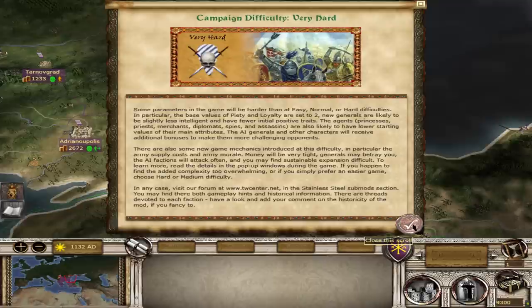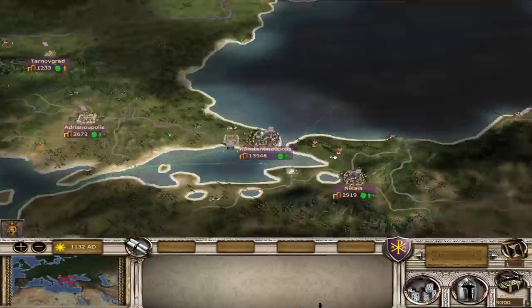Campaign difficulty — very hard. New game mechanics: army supply cost and army morale, money will be very tight, generals may betray you, AI factions will attack often and sustainable expansion will be difficult. So we're going to have to turtle a little bit. They say money is tight and I just see Constantinople raking in 14k a turn, so I assume upkeep is also quite a bit more expensive. My victory condition is to expand to 40 regions — I start with 15 regions already.